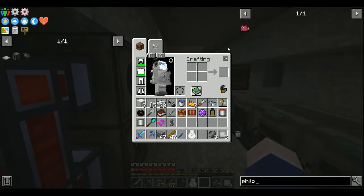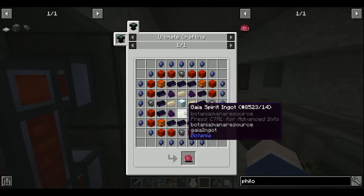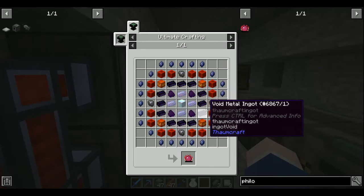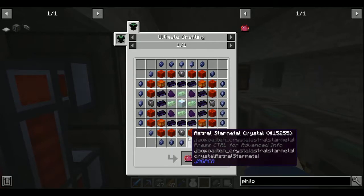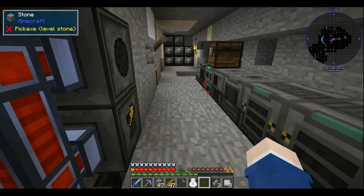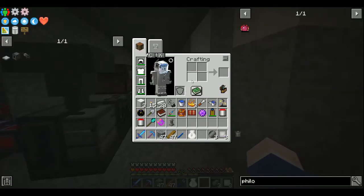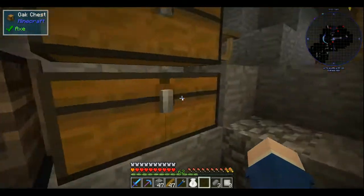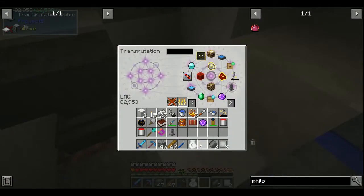The Philosopher's Stone now has a new recipe which requires Awakened Draconium and Gaia Spirit Ingots, so you have to fight the Guardian of Gaia - which is a huge pain in the butt. I have to get into Blood Magic. Another goal of this series: I'm going to try and get a second Philosopher's Stone. Once I'm on the moon, I may actually throw out all my Project E stuff and burn it all for EMC, turn it into diamonds.